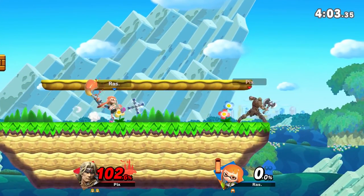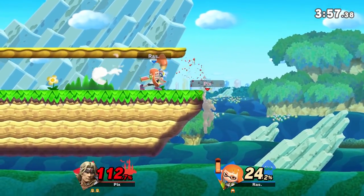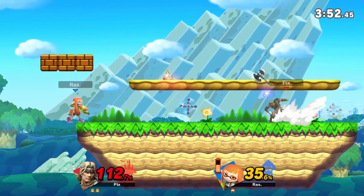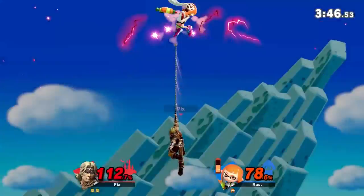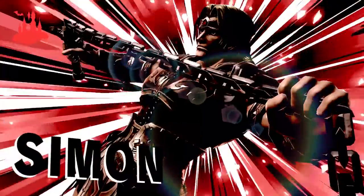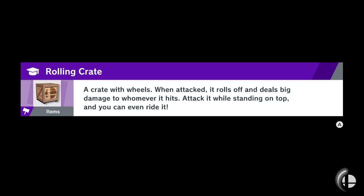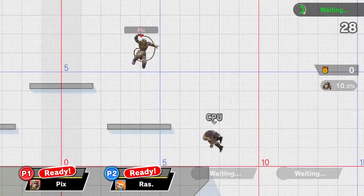That combo was sick — 24%. Just cheesing under the wall — up tilt to up air, wow, that killed mad early! Up tilt to soft hit of up air to hard hit to tipper up air — all the way to the blast zone. That was sick!